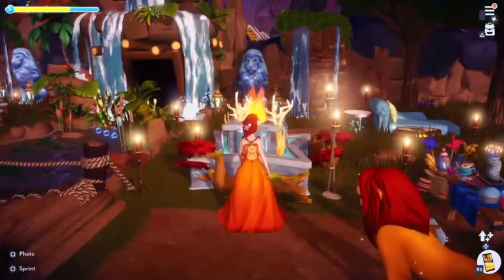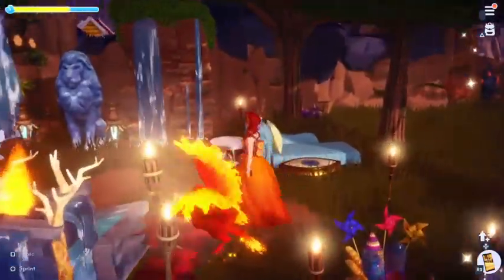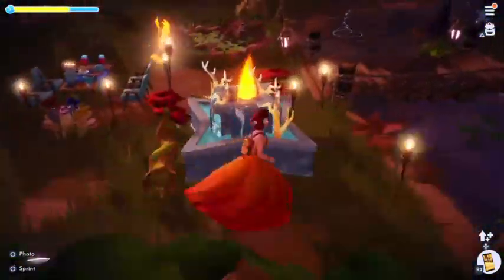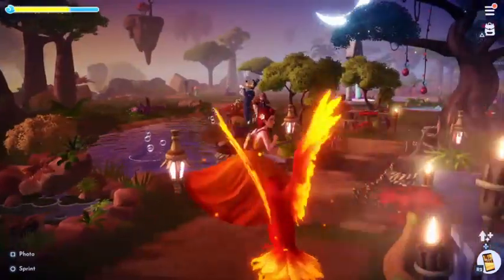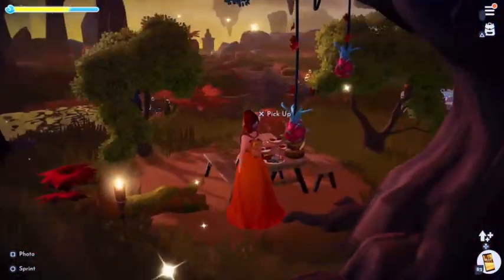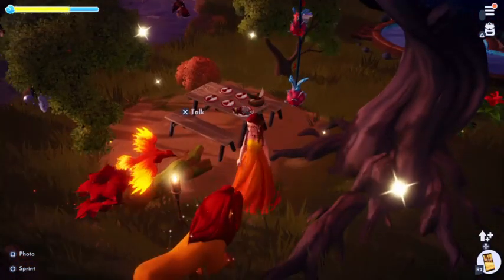I added some coral to try to make it pop. These benches — I'm pretty sure these fallen logs are benches. It's fiery water.